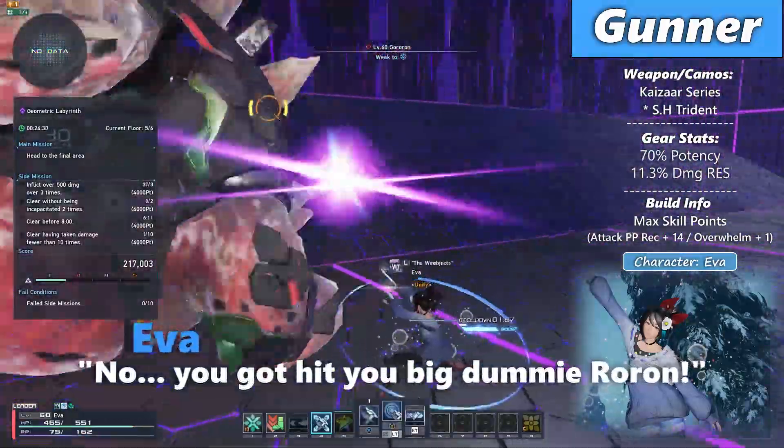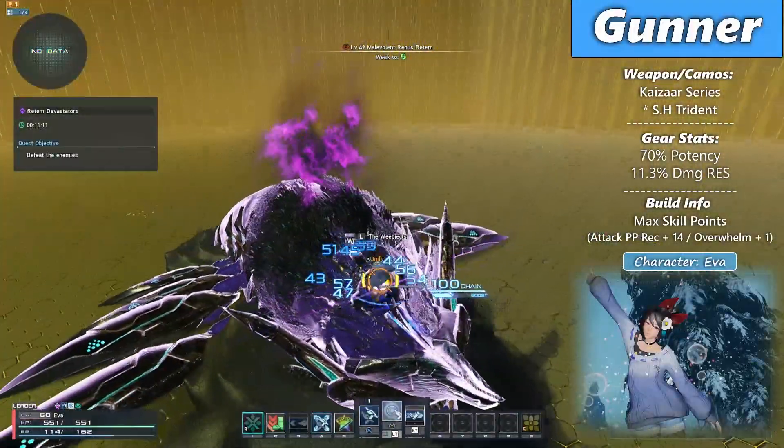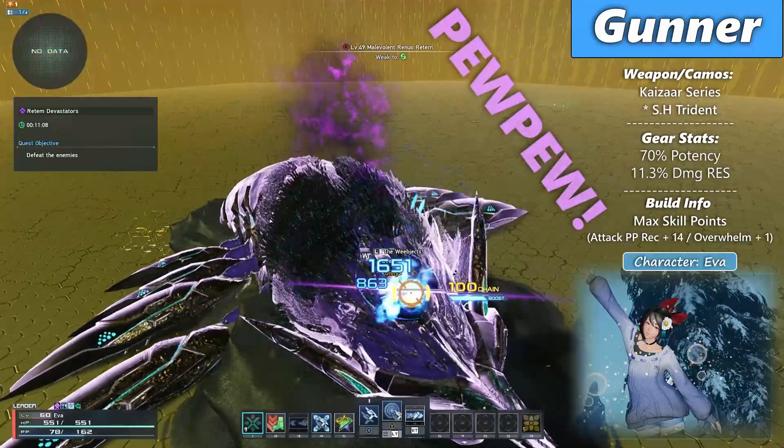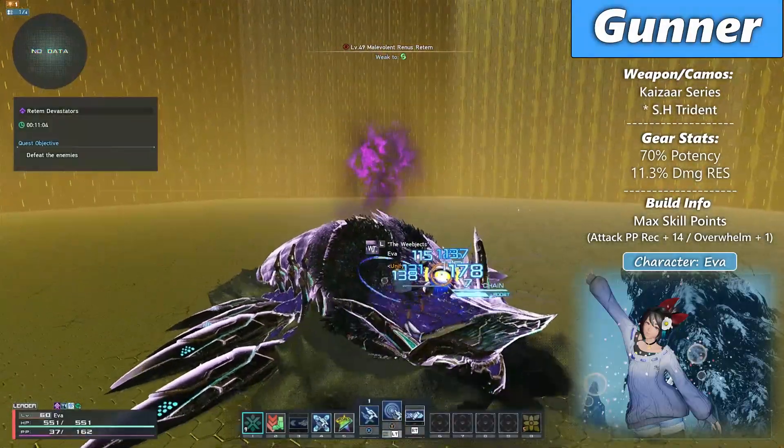Point blank, this is the highest damaging PA we have right now for a chain finisher, especially when using one of my special tricks — I'll be showing you what that is later. It can also be used as a slight gap closer when using a forward input, and can actually be quite useful in some cases.